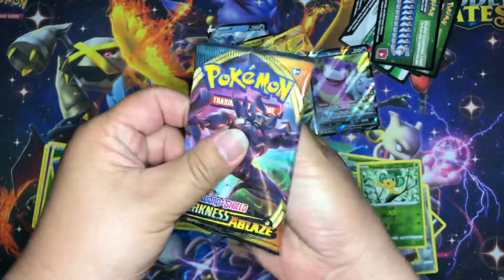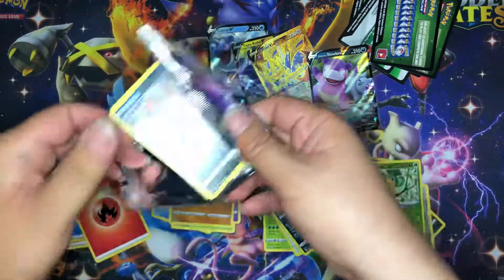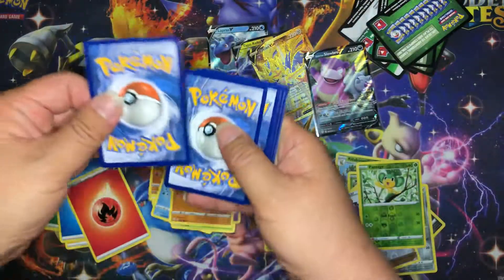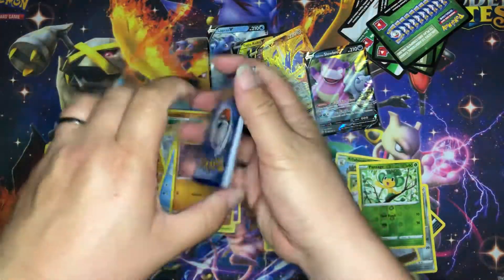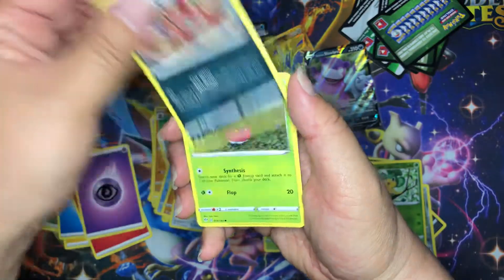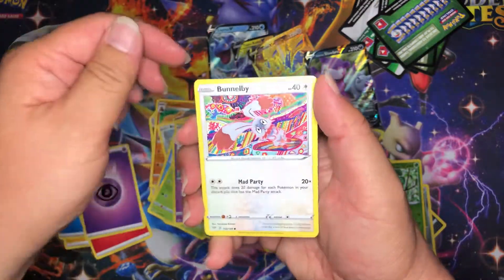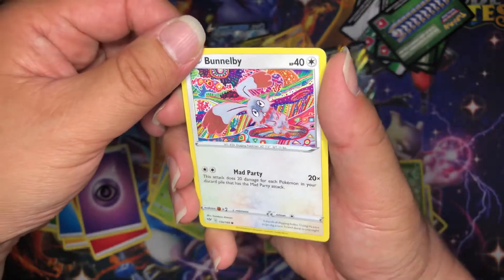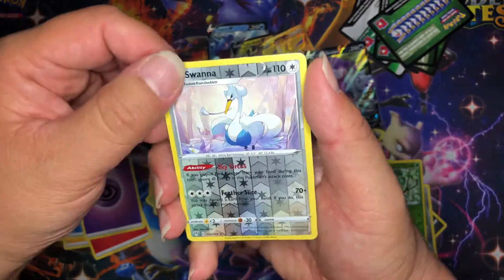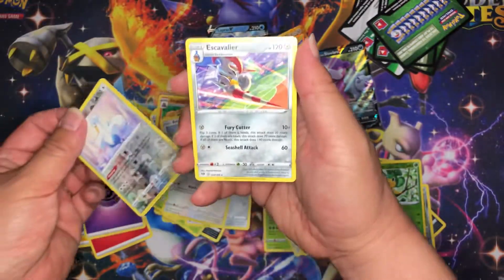Okay, and here is our last pack for today. I think I'll be fine with anything that we pull from this pack — we got a pretty good haul from today's packs. One, two, three, four — Psychic energy, Kabu, Turbo Patch, Dart Tricks, Nickit, Bounsweet, Snubbull, Meltan, Bunnelby — that's like a similar artwork as the Mareanie from earlier — and our reverse holo is Swanna. And our rare is Escaviewer — Excadrill, Escavalier!